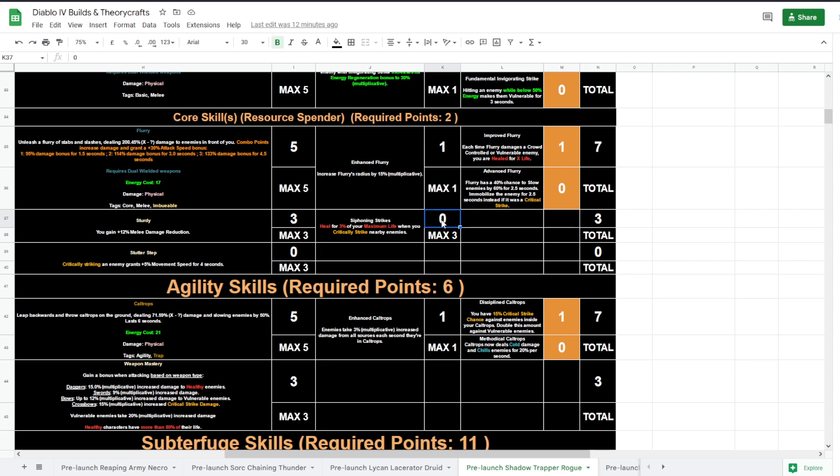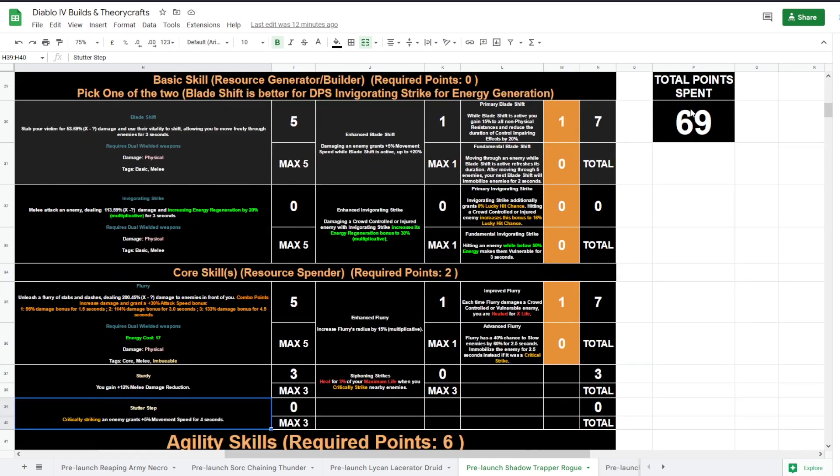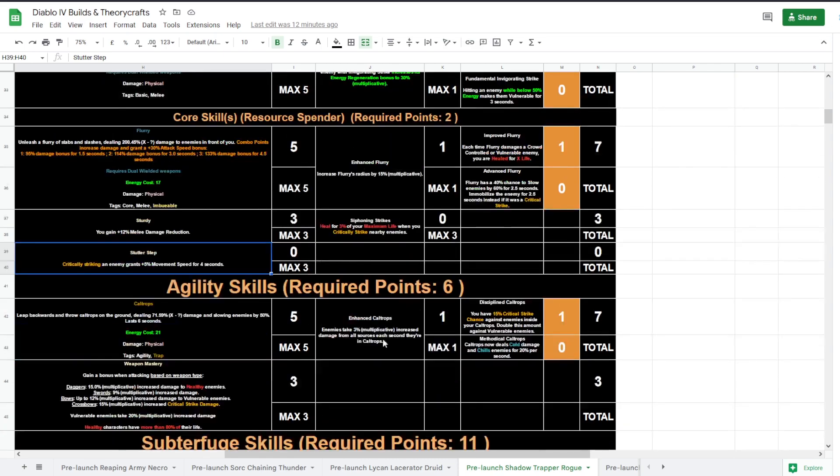Sturdy can also heal if you need healing — put it early, if not save it for later. You need good crit strike for this to work, so if you don't have good crit strike there's no point getting it for just that little extra heal. Cutter Step gives movement speed — I don't think it's needed right away, but if you really need it, sure. This is something to grow the build into later since you have 31 more points to put on the way to level 100.